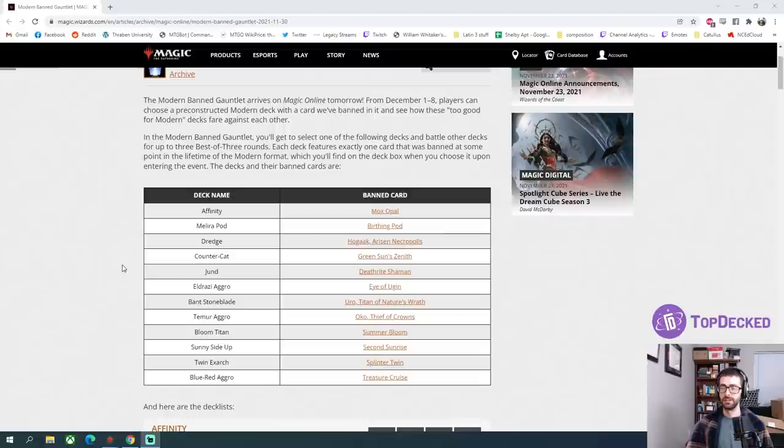You have Mox Opal Affinity, Birthing Pod with Melira, Dredge with Hogak, Countercat featuring Greensun, Jund with Deathrite, Eldrazi Aggro with Eye of Ugin, Bant Stoneblade with Uro, Temur Aggro with Oko, Bloom Titan with Summer's Bloom, Sunny Side Up — the second Sunrise deck — Splinter Twin, or as they call it here Twin Exarch, and Blue Red Aggro featuring Treasure Cruise. Today I'm going to be playing Splinter Twin, and thank you to DragonDayDragon for giving me a dealer's choice deck list. Dealer picks Splinter Twin every time.